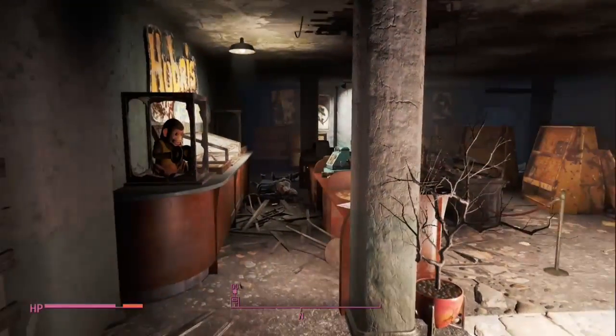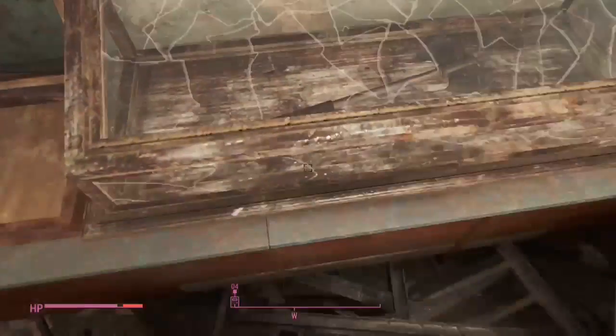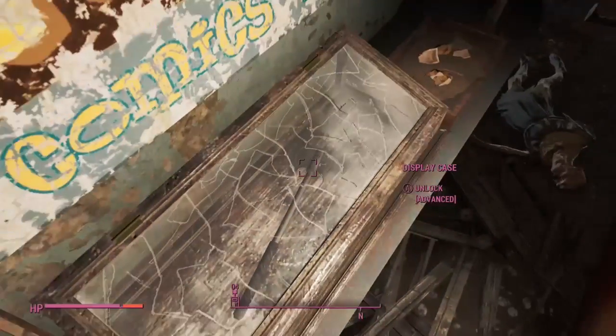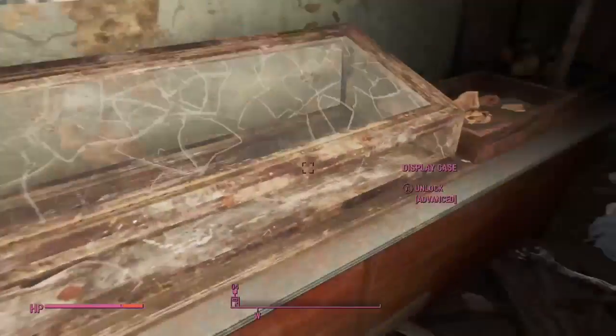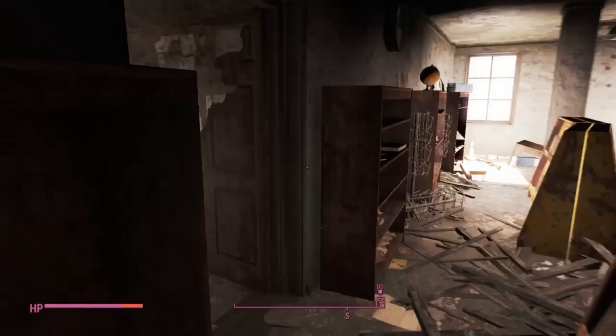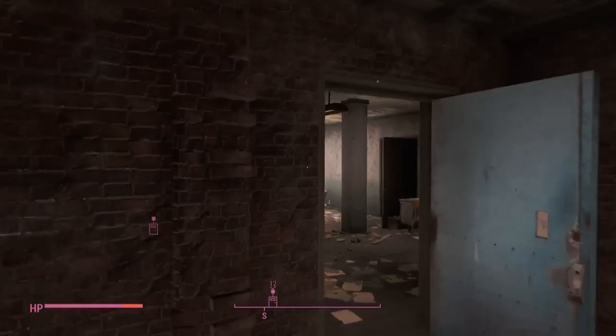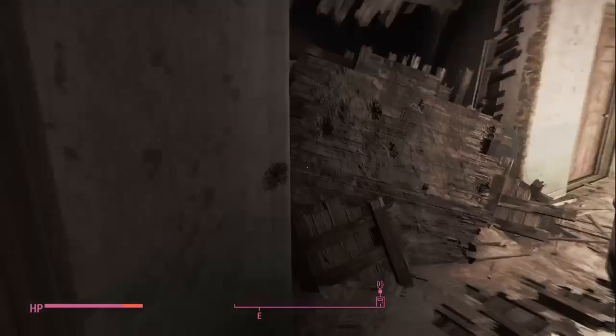The first rare legendary thing you can get is Grognak's Axe, and it's in this safe right here. You're going to need advanced lockpicking, and I don't have that. I just haven't really lockpicked anything in this game, but I'll definitely go back to get it once I level up. I am level 90, which seems weird, but I've just been focusing on other things.